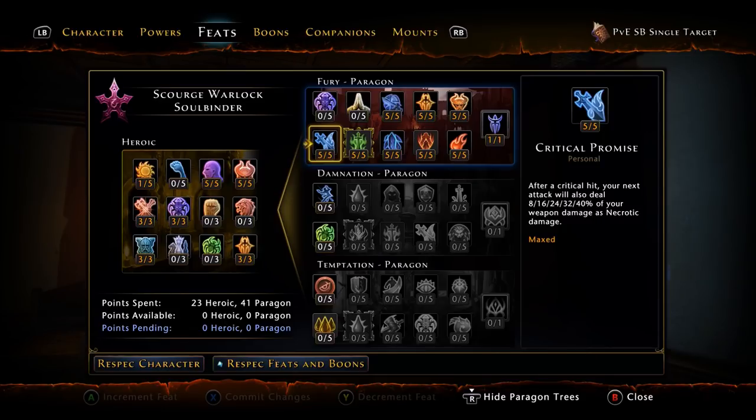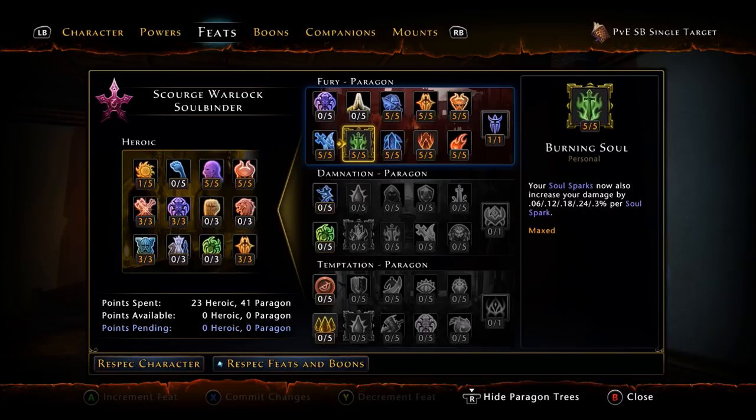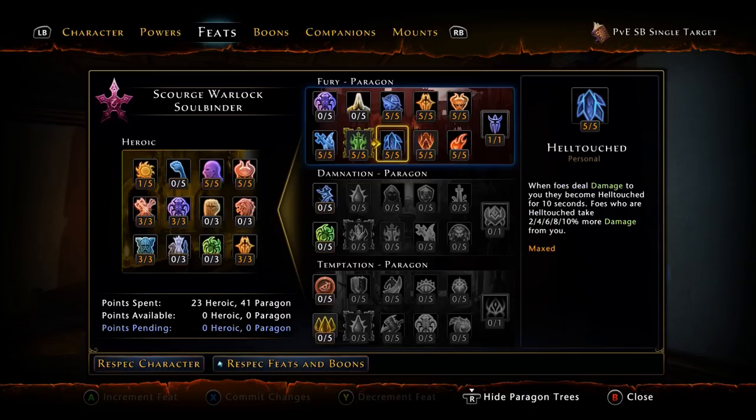The build itself: we're going to take Critical Promise — after a critical hit, your next hit will do 40% weapon damage, and it now scales with buffs. Five out of five for Burning Soul — your Soul Sparks also increase your damage by 0.3% per Soul Spark. As long as you have Soul Sparks active you're going to gain raw percentile damage, though you'll be burning through Sparks really quick. Five out of five for Hell Touch — if something does hit you, you're going to get 10% increased damage on that mob. It doesn't happen very often, but in an AoE situation like if the boss AoEs you, that does count.